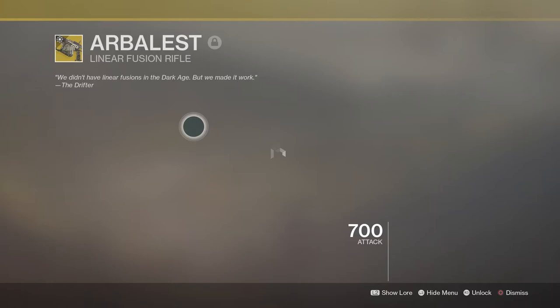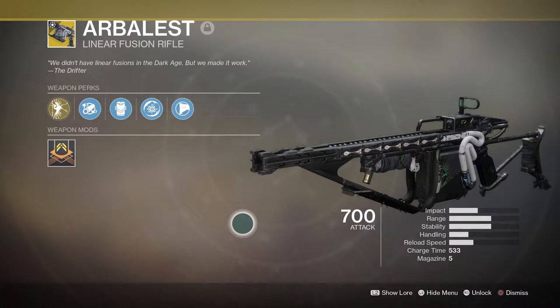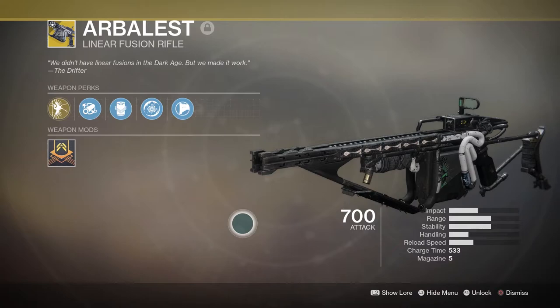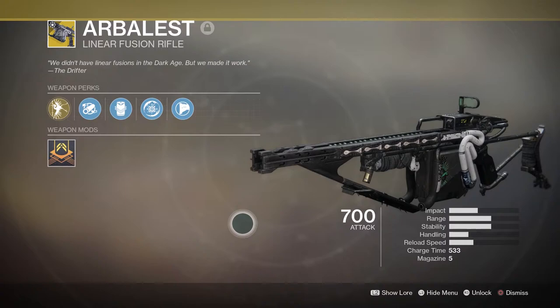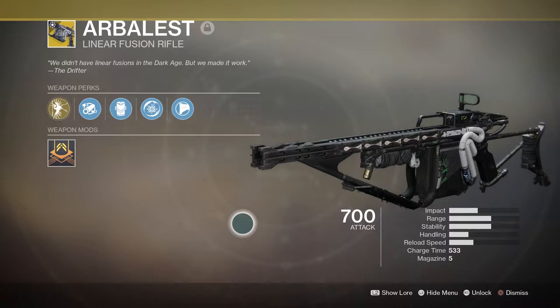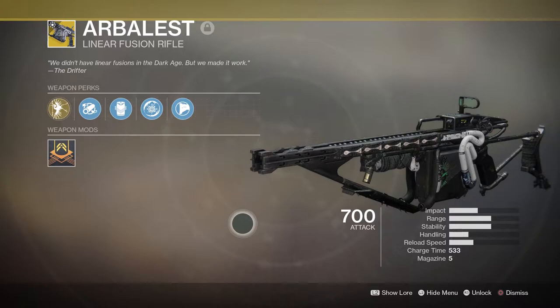Arbalest is great - go grind for it. It's actually kind of a fun grind; I enjoyed myself, I didn't feel like I was beating my head against a wall like chasing the Horror Story. You can choose buffs - either your grenade, melee, or class ability. The easiest way to get the grenade triumph done: go into a Nightfall, set whatever burn you want, apply Grenadier, put in your grenade buff with your drink from Eva, and just spam those nades everywhere.